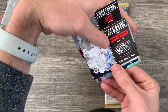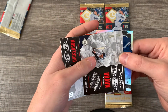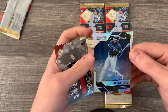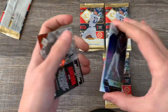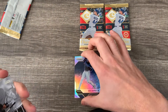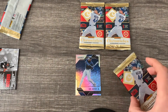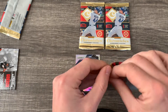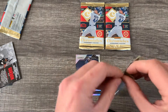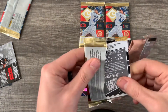Right away we have a Robbie Ray, a Cory Dickerson — okay maybe they'll all be the same design — Ryan Braun, D. Gordon. Oh, we're going to have a nice Ken Griffey Jr. Prism! I like that one. No rookies in that first pack, but let's put that Griffey down and let it shine. I didn't do any research on this product so I had no idea what to expect.